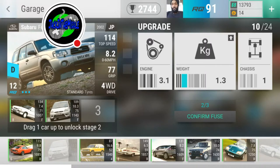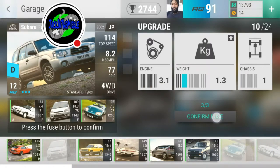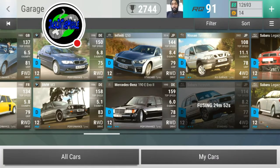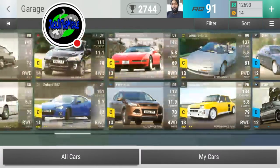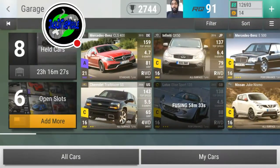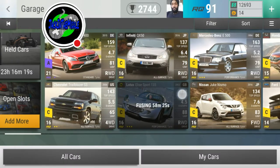Looking at the stats: the better zero to sixty was 7.4 seconds on one, and both had the same handling at 75. I put the lighter one in the middle. I'm going to add a few more cars for some more fusion runs.